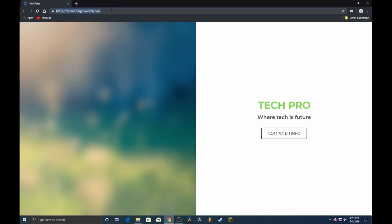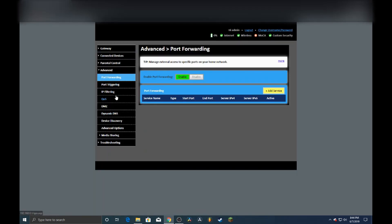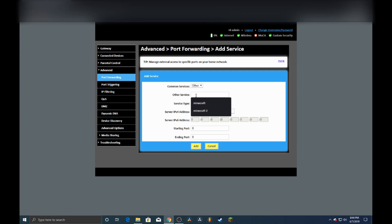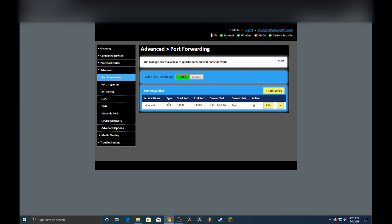We're going to open up Chrome and use the port forwarding method, which a lot of people think is really difficult but it's not that hard. Head down to the port forwarding tab inside of your Wi-Fi router, go over to Add Service, and name it 'minecraft'. Change the protocol to TCP, set the starting port to 25565, make the bottom one the exact same — 25565 — and then click Add.